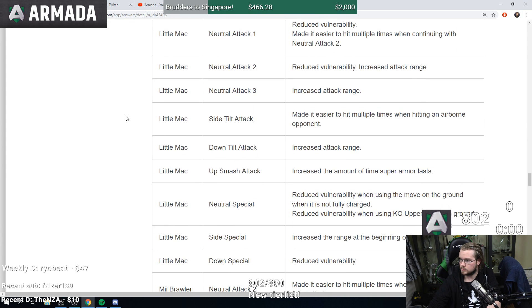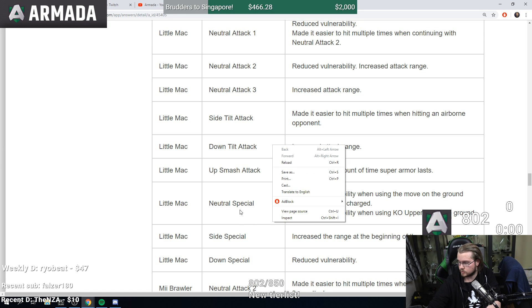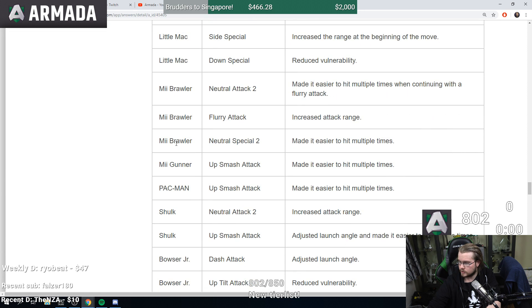Little Mac — hoping nothing too crazy. Neutral attack made easier to hit multiple times, reduced lag, increased attack range. F-tilt easier to hit when hitting an airborne opponent. Down tilt increased attack range. Up smash increased amount of time super armor lasts. Neutral special reduced vulnerability when using the move on the ground and when using KO uppercut. Side special increased the range at the beginning of the move so his recovery is a little bit better. Down B reduced lag.